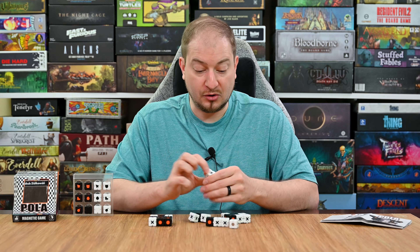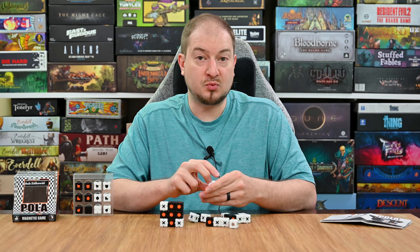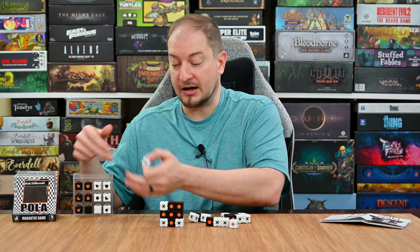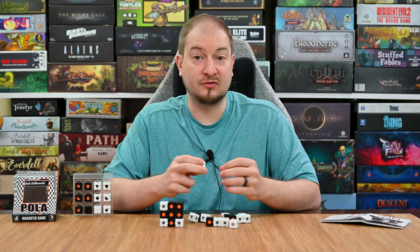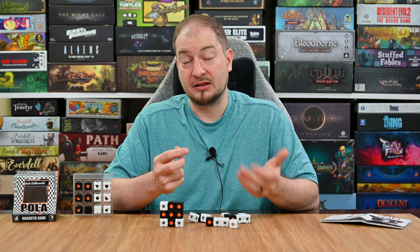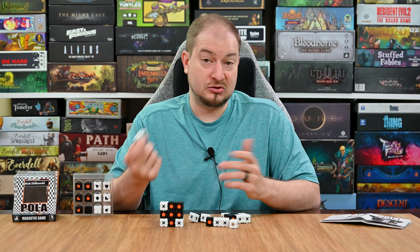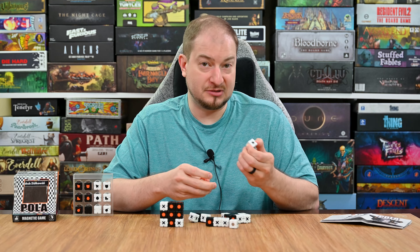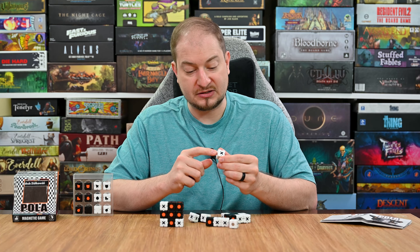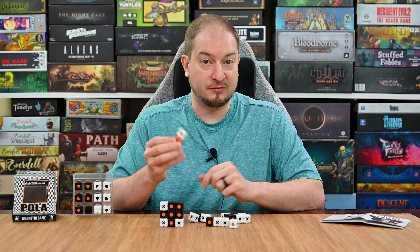Each one of these pieces is color coordinated to the different players and each one has indentations so you'll actually be able to feel whether it's an X or an O. Even on the special pieces, each one is going to have different features beneficial for players that are blind or don't see very well, including just playing in low light — you can play this at a campfire and feel the pieces as you place them. The pieces also have little teeth on the magnet spots where they connect and lock into place so they don't fall off.